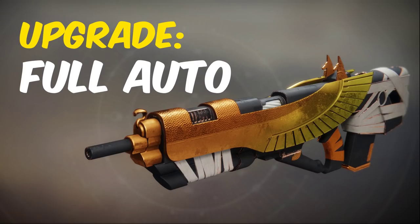The Vigilance Wing catalyst drops from crucible, specifically wins in the crucible, and it grants full auto when you hold the trigger.